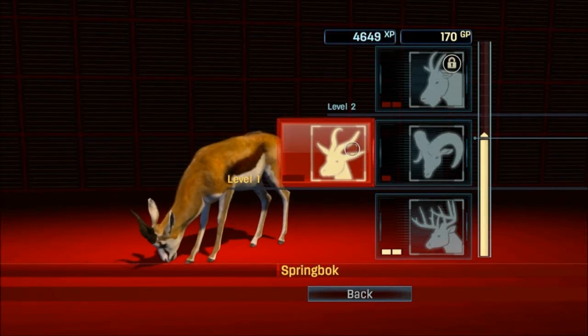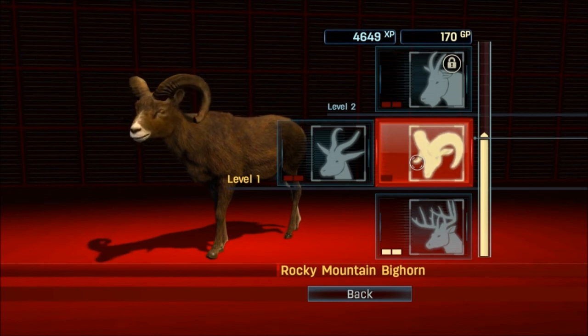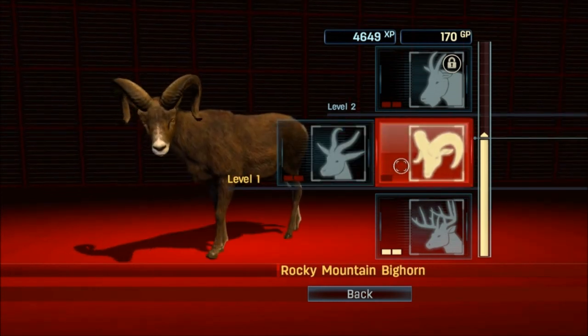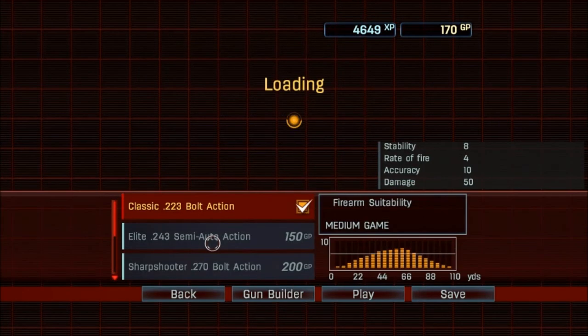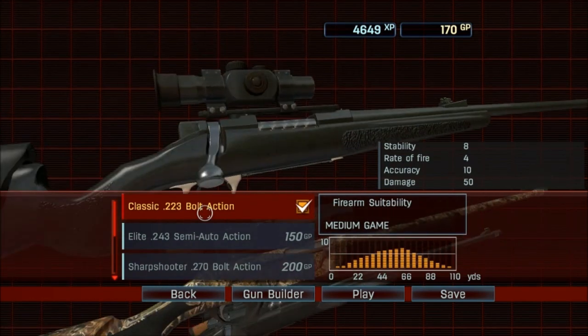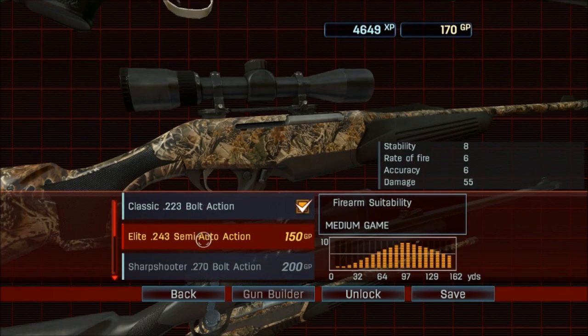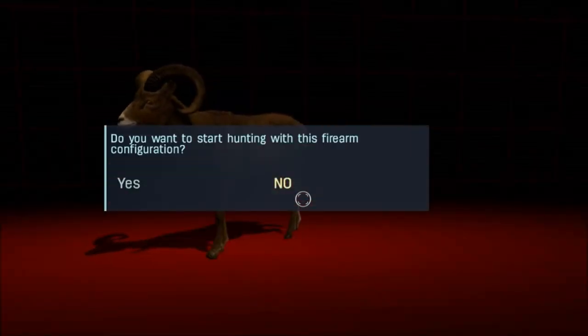Hey, what's going on fellow hunters and welcome back to another great edition of Cabela's Hunting Expeditions. We left off finishing up our whitetail deer and now we are moving on to Rocky Mountain bighorn. We're heading off to Montana and we've got to hunt two of them. We have 170 game points now so we can purchase a new weapon. The real tree classic 223 bolt action just looks pretty sick, so I'm going to unlock that gun — achievement: Shiny New Firearm. We'll equip it, save it, and then go hunt some Rocky Mountain bighorn.